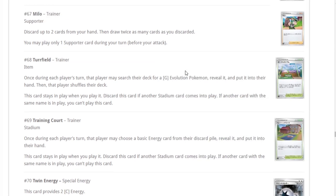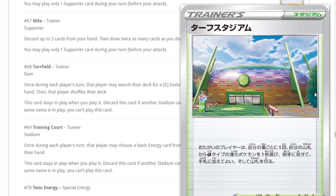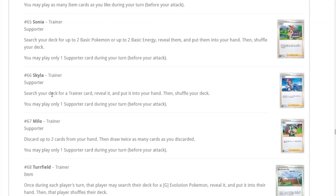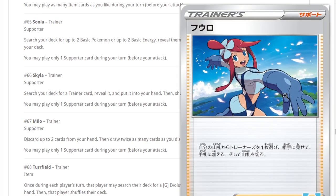Turf Field — once during each player's turn lets you search your deck for a Grass evolution and put it into your hand. But we have Evo Incense, and Grass right now has access to Relic Executor, so they're not really hurting for Grass evolution pieces. If you're not playing Relic Executor, maybe in the future this card could be pretty good.